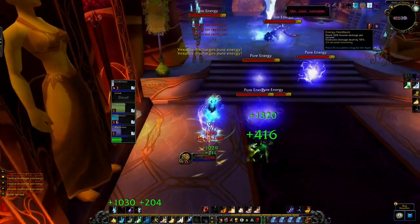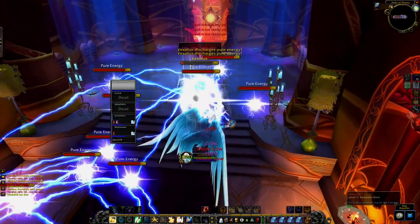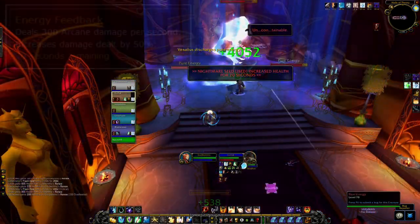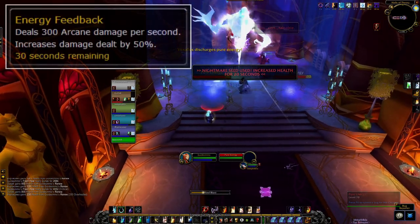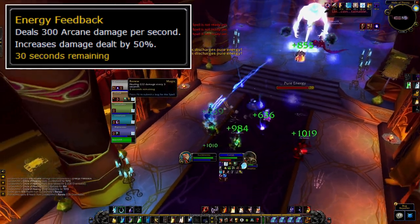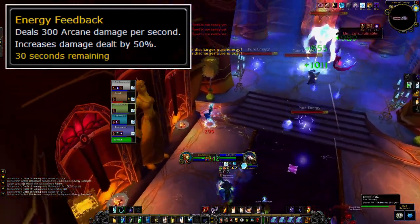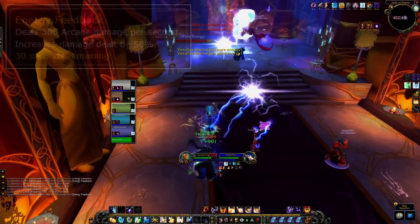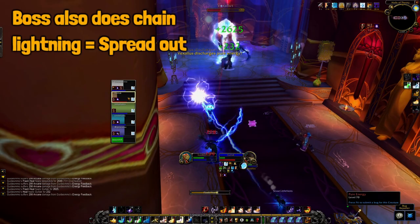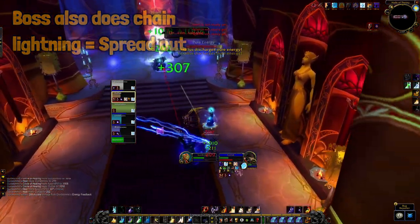Pure Energies will deal a high amount of AoE damage to anyone within 20 yards, so make sure to spread out but also be in range to kill them. Killing a Pure Energy will grant you the buff Energy Feedback, which increases your damage done by 50% for 30 seconds. You can stack this up to 10 times, but every time you get one stack you will also take 300 arcane damage every second. An important thing to know is that you cannot kill Pure Energies with AoE damage — you need to single-target them.